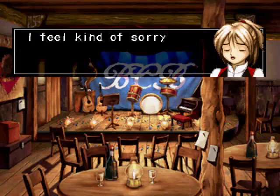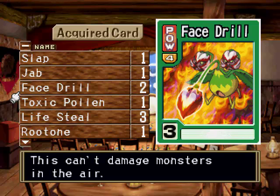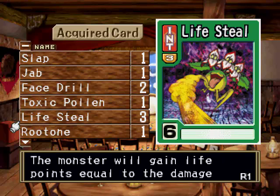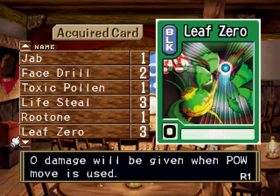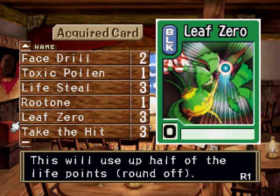Alright, we won against whoever you are — I just really can't remember his name. Toxic Pollen is the awesome one here, and the other one would be the Nectar one. Lifesteal is not so good actually, but it has its uses — it's a 6 for 6, so it's not really worth it. Route 1 is so-so. Leave 0 is kind of okay as well, but better to use Take the Hit in a lot of circumstances.